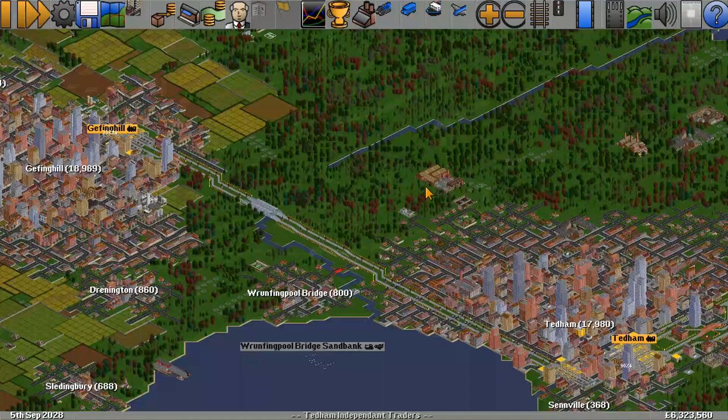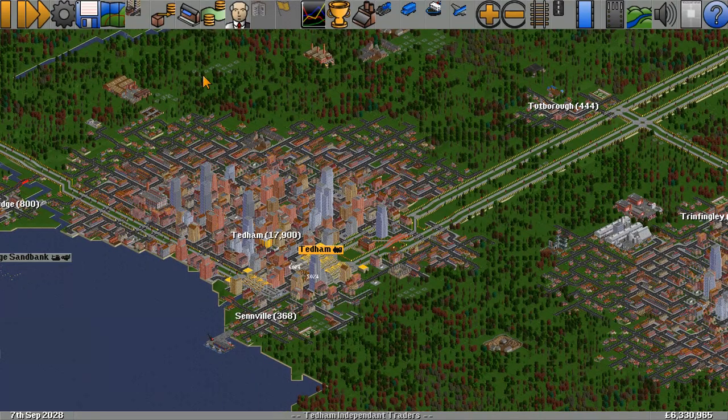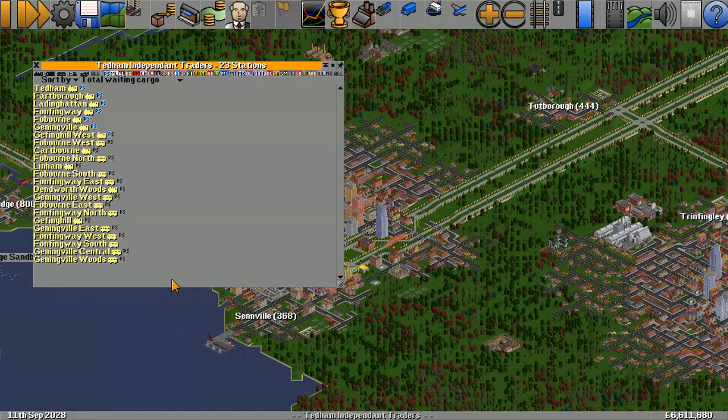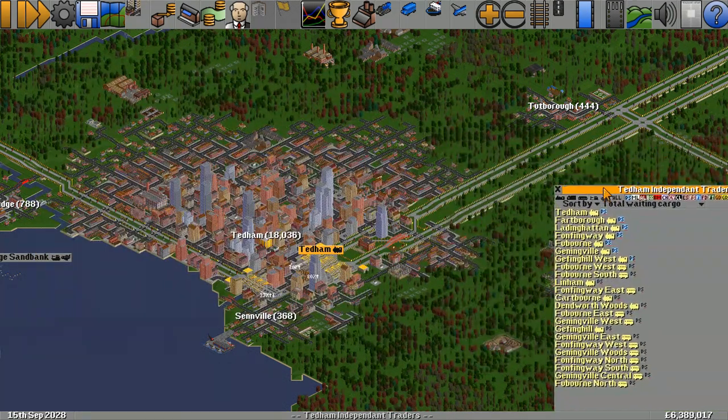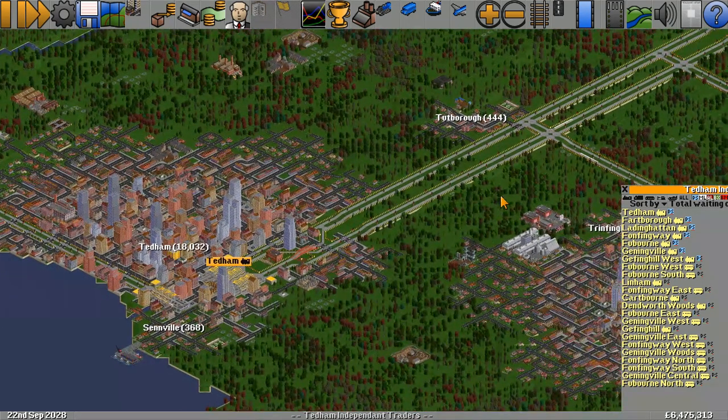Let's go find some trains and work out where we can add some passenger vehicles. The best way to do that is to go to the Tedum and Independent Traders station list and expand that so we can see all the stations — pre-filtered to just passengers. We've got loads: Tedum, Fabra, Ladding Hatton, Fong, Fing Way, Farborn, Genningville, Gangfing Hill — all have lots and lots of passengers.